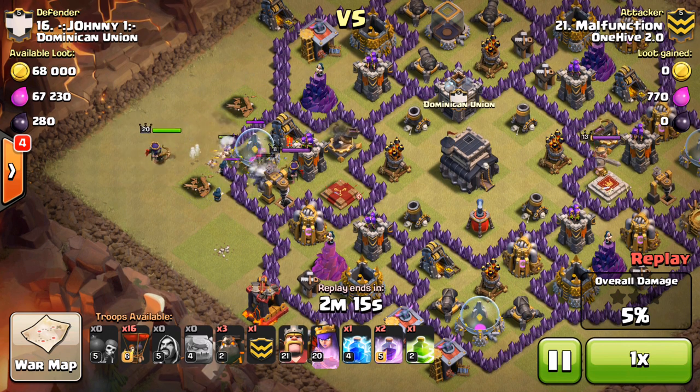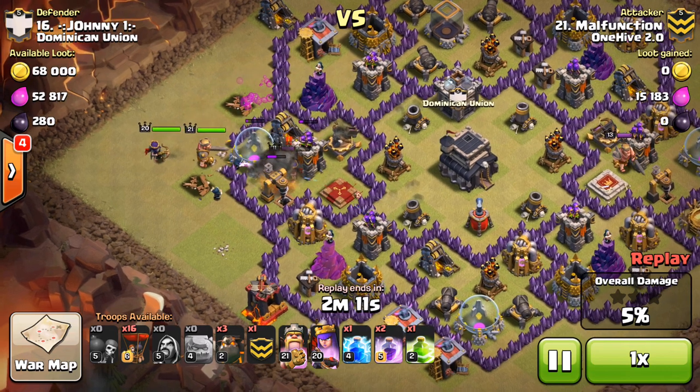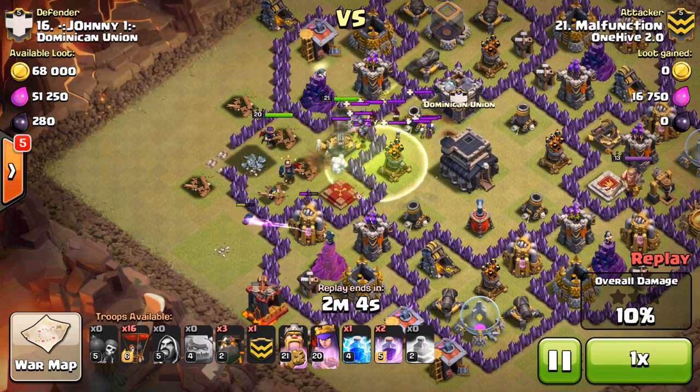The wall breakers, the jump, and the king and queen just right up the funnel — great funnel made. It was a pretty easy funnel too, so that was really nice for the space. The AD and queen were really just perfect; everything worked out well for them in the space.